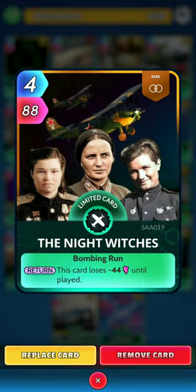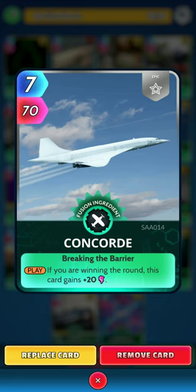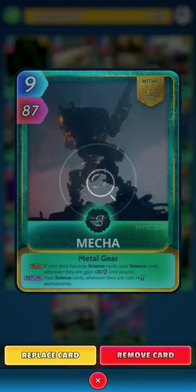Next up we have another Awesome Aviation card, the Night Witches. This card loses 44 until played but we have 4 for 88 — well worth playing. Next up we have another Awesome Aviation card, Concorde: if you're winning the round, the card gains 20. Very simple — 7 for 70, gets its boosts from the rest of the deck. Solid.